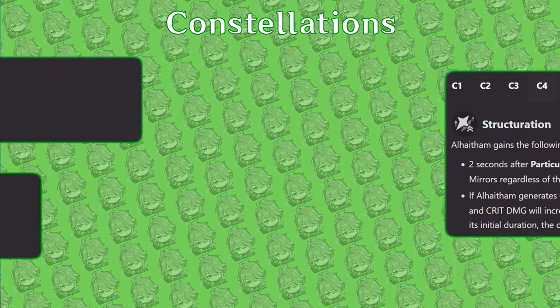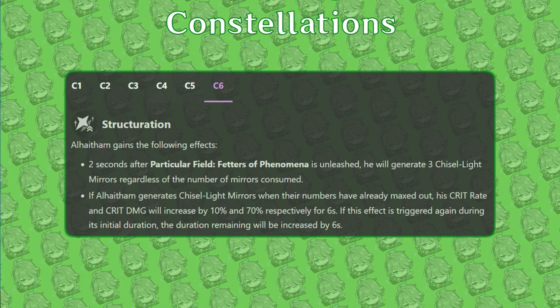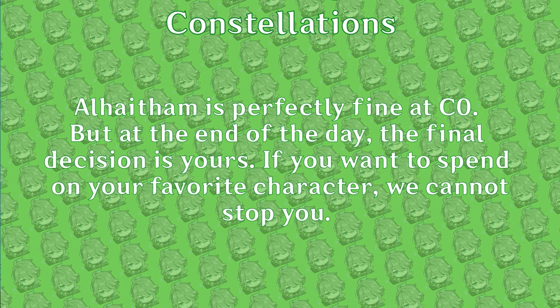C6 is a two-parter. First, it provides a sizable crit rate and crit damage buff whenever he generates a mirror while already at the maximum three mirror stacks. As a bonus, it causes his burst to always generate three mirrors regardless of how many were consumed. While this improves his burst value as a nuke, it is still usually preferred to start rotations with his burst to maximize his three-mirror and C6 buff uptime. Overall, his constellations provide a smaller damage boost than most other five-star constellations. However, he is more than complete and competitive as a character at C0.